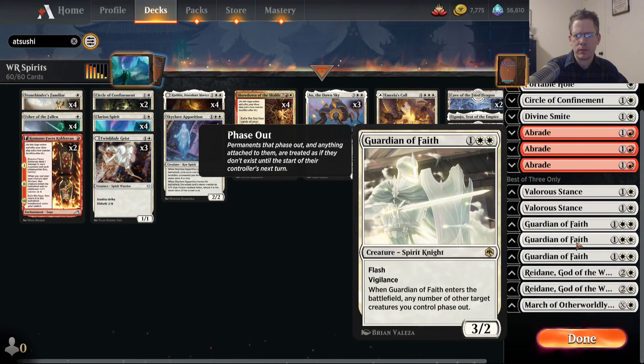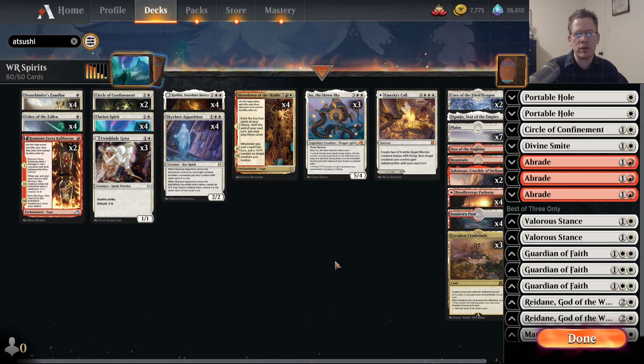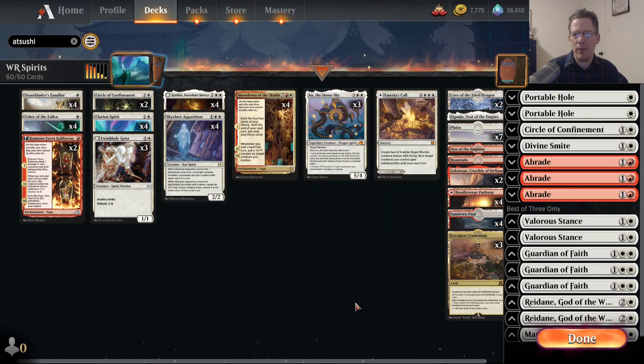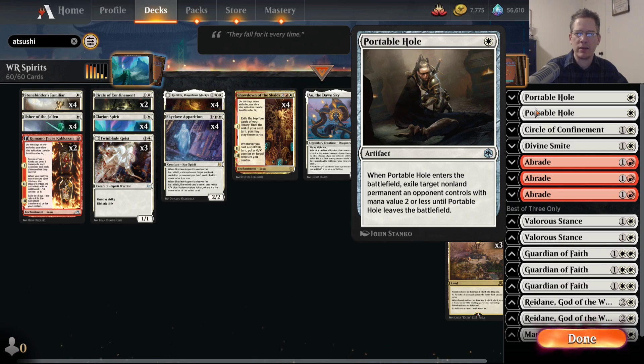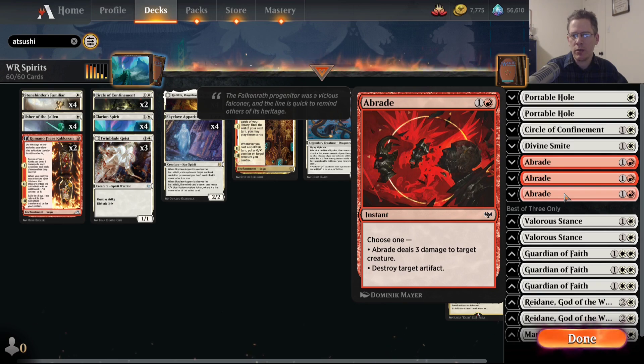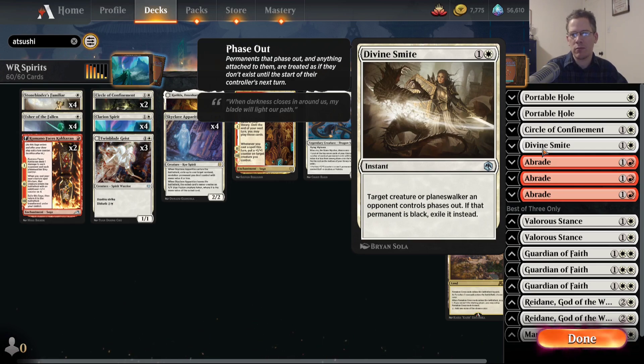Moving on to the sideboard. The sideboard is a lot of removal spells — there's not that much removal in the main deck; there's Skyclave Apparitions and two Circle of Confinements. Once you know what you're playing against, you can pick the right interaction for the matchup. Portable Holes come in against aggressive green creature decks — Werewolf Pack Leader, Rahilda of Alchemy — and also against Artifact decks with Reckon or Bank Buster, or Oni Cult Anvil. Abrades come in against dedicated Artifact decks or decks with a lot of small creatures. Divine Smite is obviously against people playing black decks with Lolth.